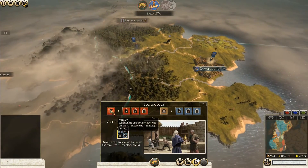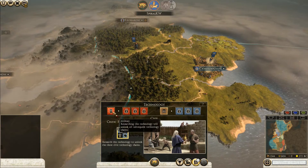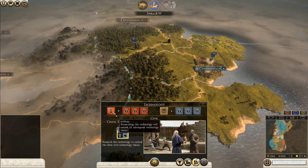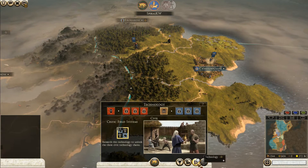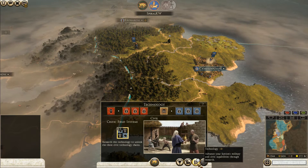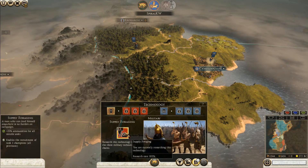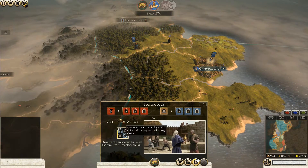How do I upgrade military? Choose the military one on the bottom left or top left. It should take two turns - there should now be a number two. If you click on it, it says 'research this technology to unlock the three military technology chains.' At the bottom center you see minor squares like supply foraging. Click on that so it's yellow. Now you should see a two - yeah, it takes two turns for that technology to be researched.